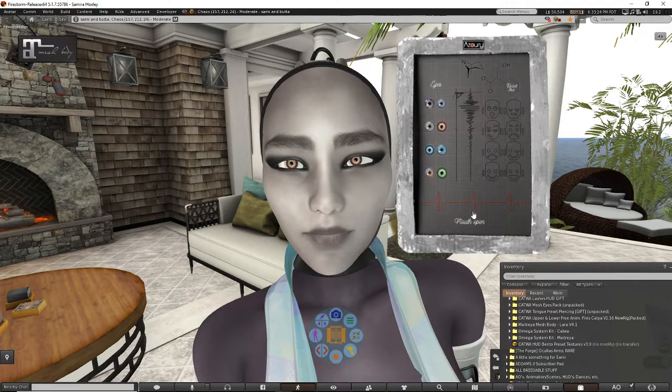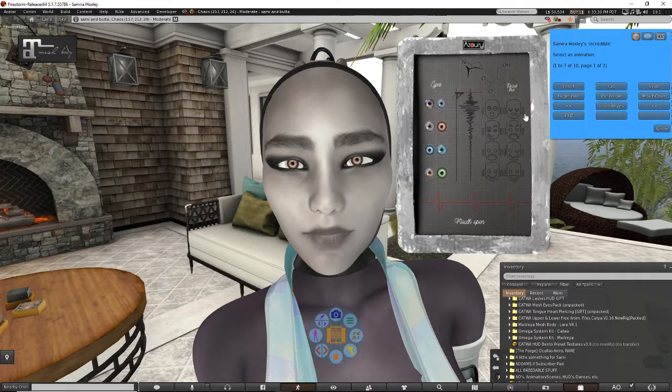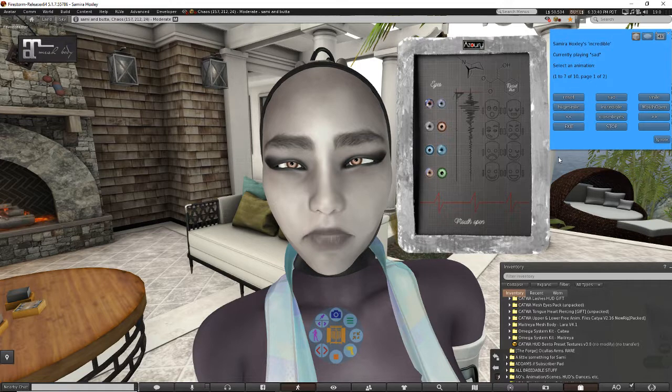The other really cool thing about this HUD is it has some facial expressions. If you click on any of these faces or down here at the bottom, it'll pull up the menu and you can do these little facial animations. There are several different ones — I think there's a total of 10. You do kind of have to reset after each one if you don't like it, because some of the animations seem to get a little bit stuck and they can override or combine with each other.